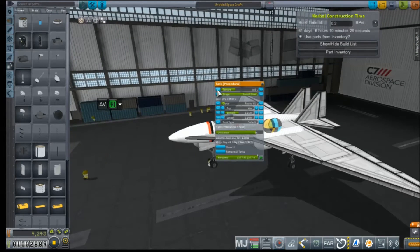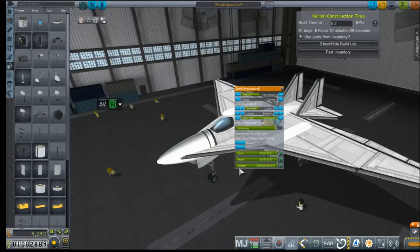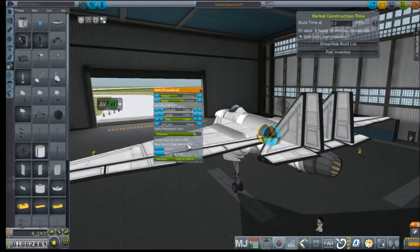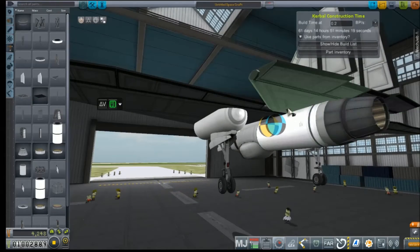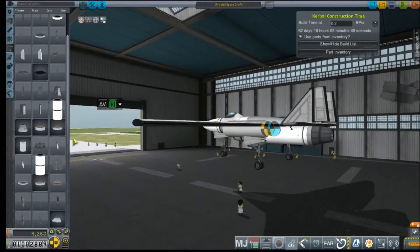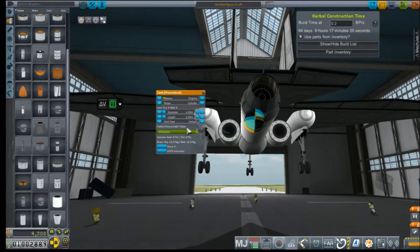FAR is very happy with this, so we can paint it and start adjusting our fuel levels. Now, this aircraft as it sits right now will certainly not have enough fuel to make any part of this leg, so we're going to build on some external drop tanks.